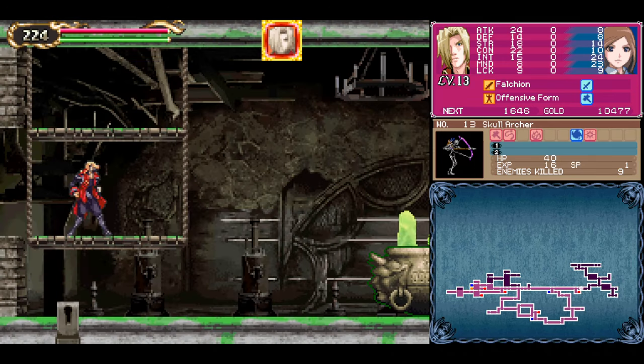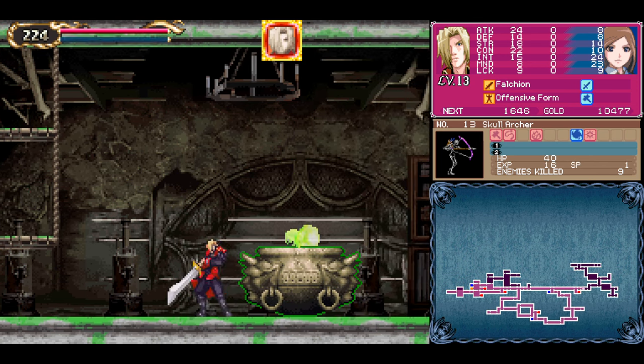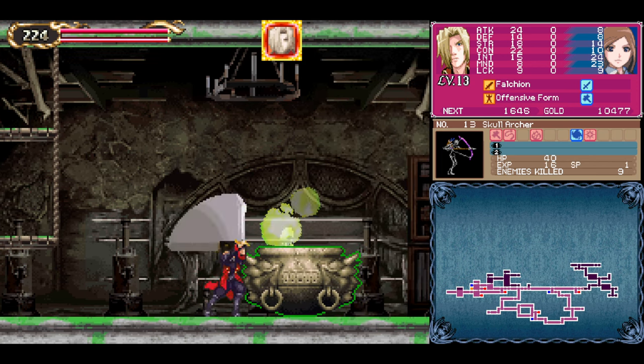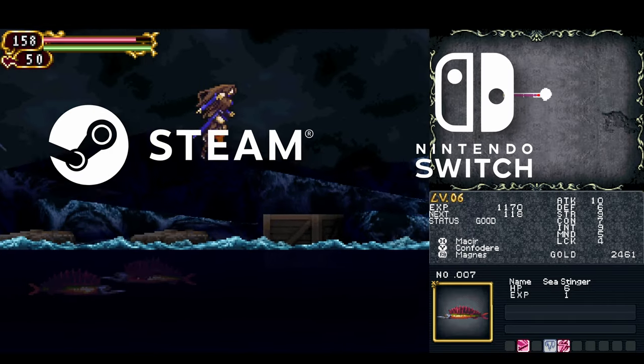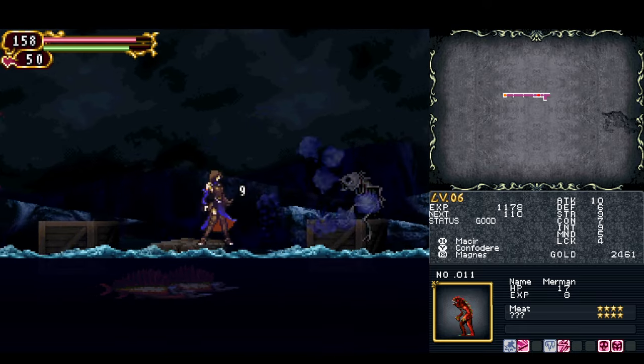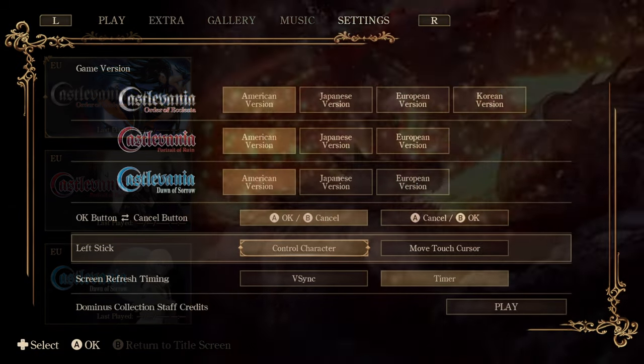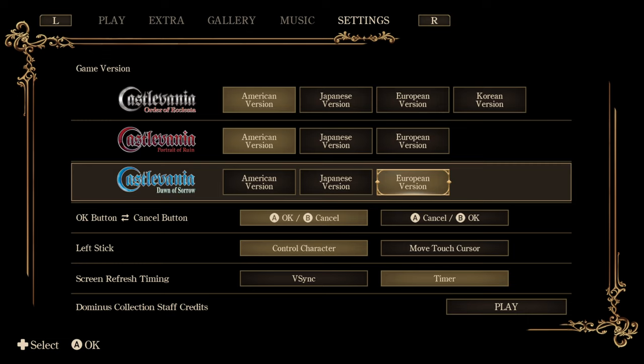I've mostly been playing Portrait of Ruin because I originally finished Order of Ecclesia and Dawn of Sorrow on the DS. All the games in this collection have been ported to platforms like Steam, Nintendo Switch, PlayStation 5, and Xbox Series, with several improvements that weren't available when they first launched. For example, you can save your progress whenever you want, and you can switch between different regional versions of the games.